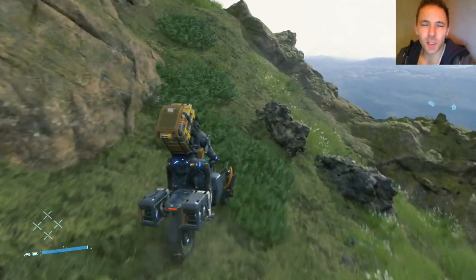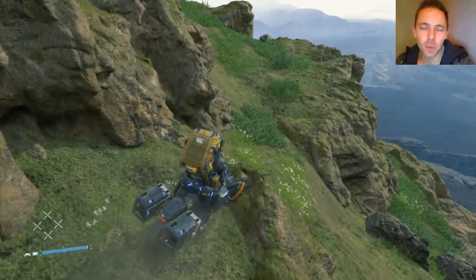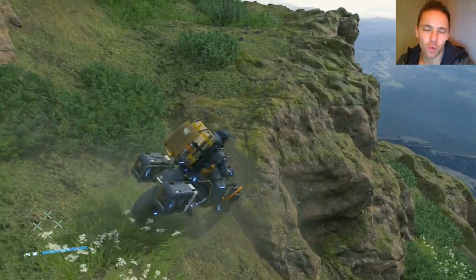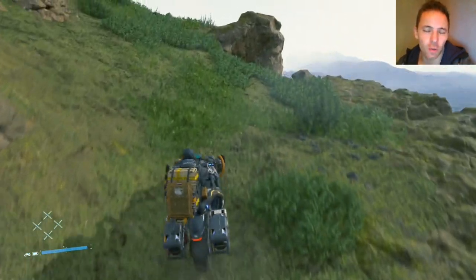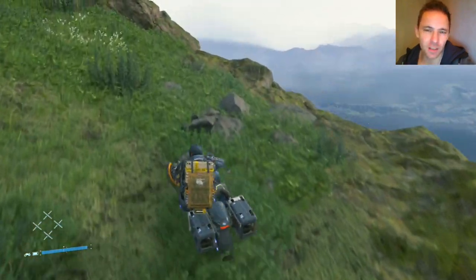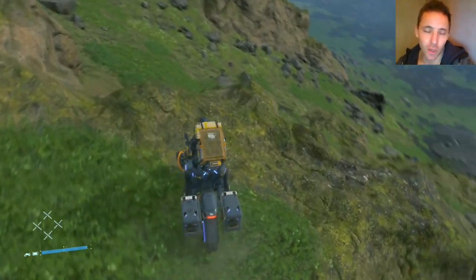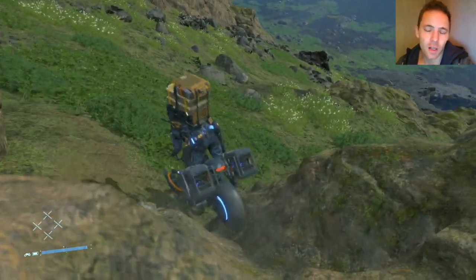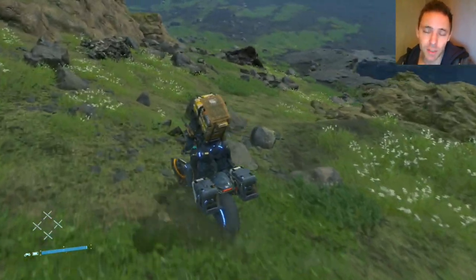I just want to show you how to unlock the double battery on the bike. It's actually called the reverse trike long range — it's a completely different trike than the one you normally have. This one has two batteries on the back where you normally put cargo, so you can't carry cargo on this.